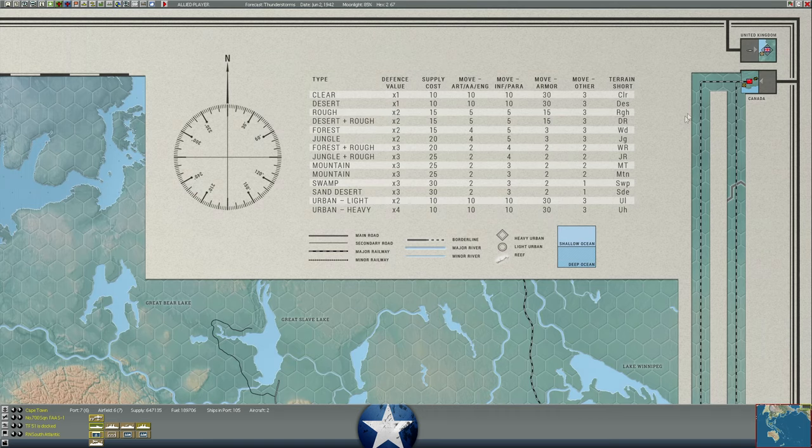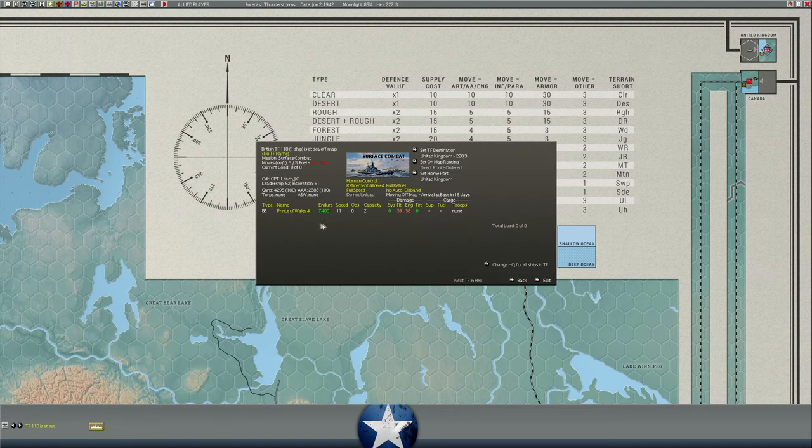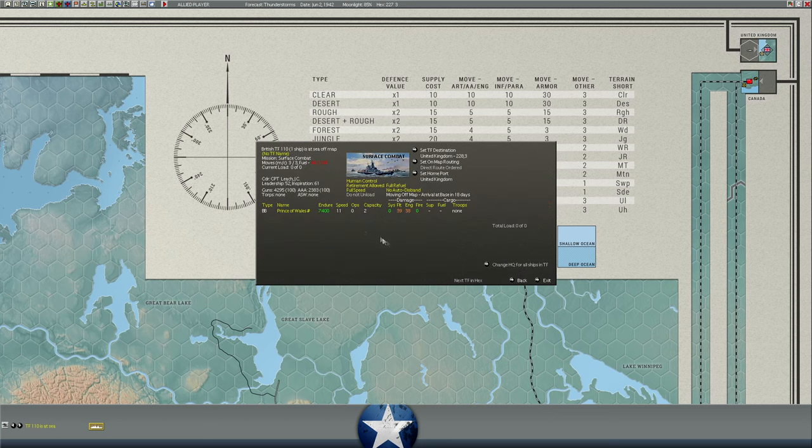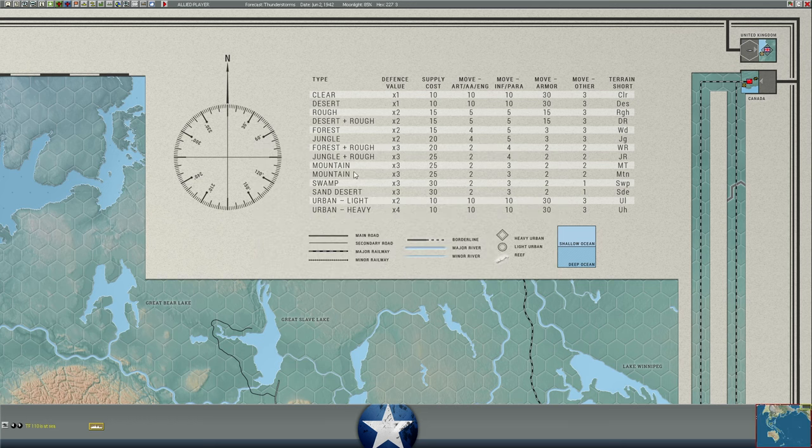One other thing worth calling out: we've got the Prince of Wales currently moving at full speed to the United Kingdom. I am risking the flotation damage — it's at 39, which is tied to the major damage level. Anytime you move at full speed it could risk accelerated flooding, but I'm doing that because mission speed is like two months and I don't want to wait two months. So I'll take the gamble that we can get there more quickly.